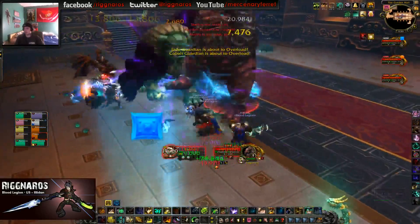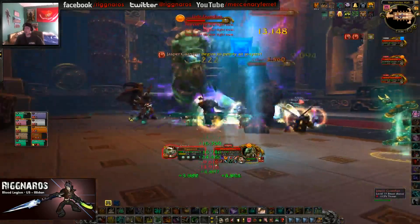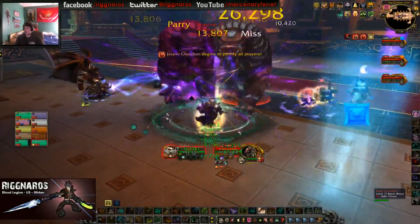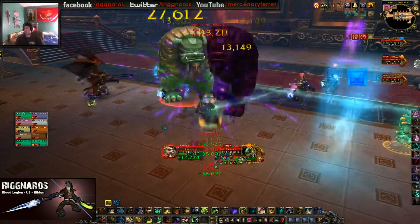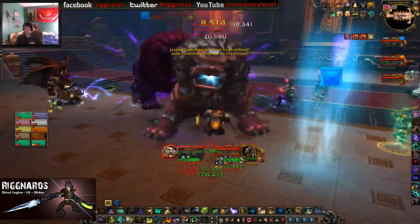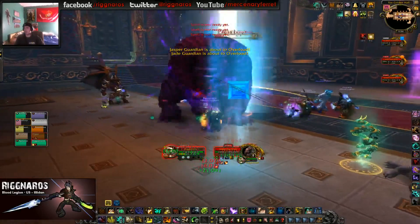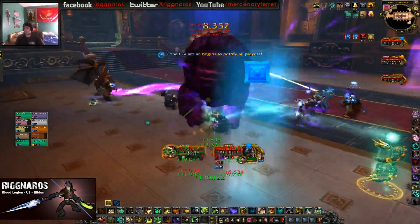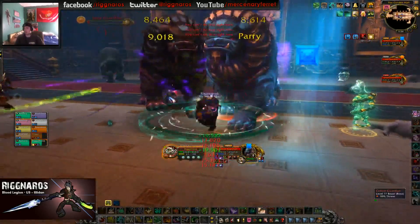It's really dumb, there's only one petrification at a time — kind of ruins the fight. Should have been like 4 to 7 minutes. Jasper. All right, we're good. There's Cobalt — taunting it in, taunting one of these out. Just kill it.